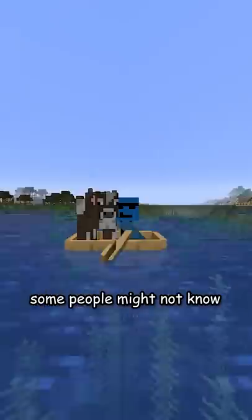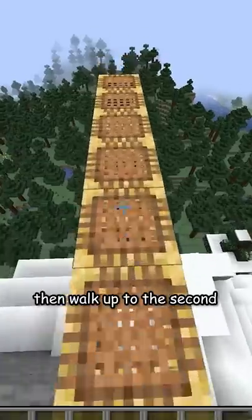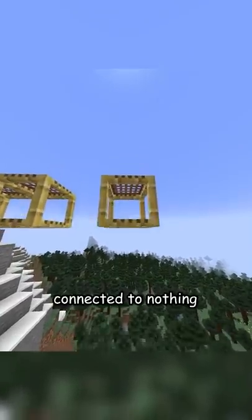And while he said it was easy to do, some people might not know. So here's how he did it: first, find a mountain or a high place, then build out the scaffolding until it starts falling, then walk up to the second to last block, and start spam placing scaffolding. After a little time, you'll place a scaffolding block in midair connected to nothing.